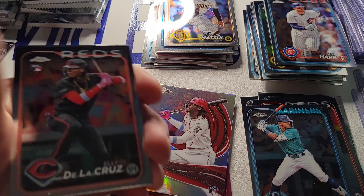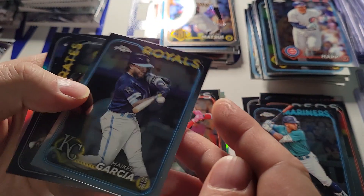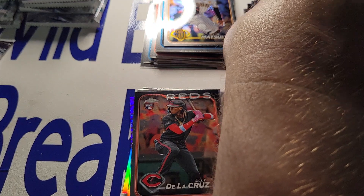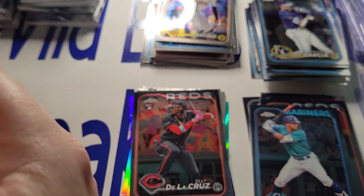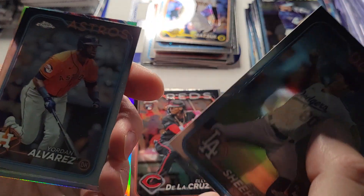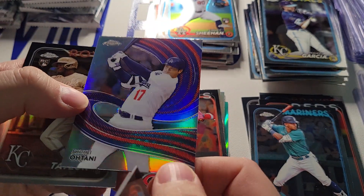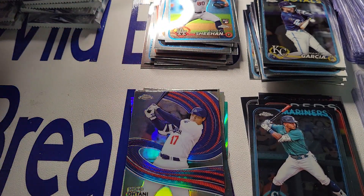Here's another Elly base — three Ellys so far as rookie cards. Still waiting for that Otani in here. This is Cedric Mullins refractor. Otani's being aloof here. Shea Langeliers base. There's a Shohei — not the base card, but strokes. So that has got some value to it.